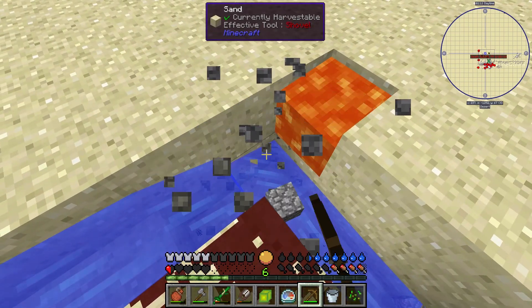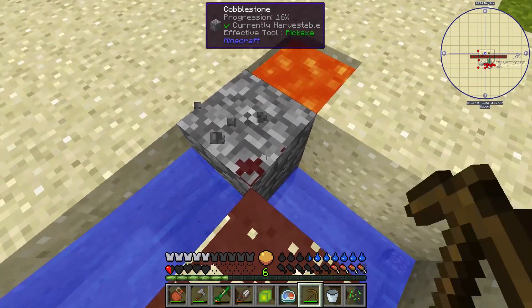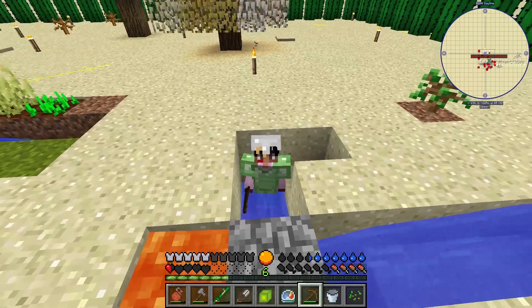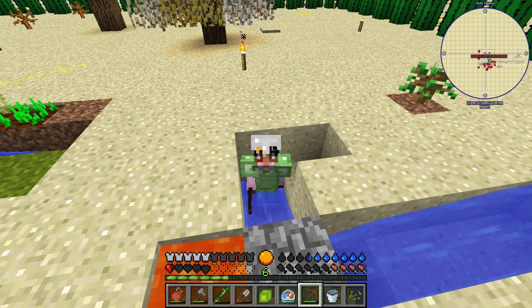I'd say that's a pretty successful episode, guys. We got water, we got lava, we got cobble — we got a lot of things. Alright guys, this was Forever Stranded episode nine. Thank you so much for watching and I will catch you guys next time.